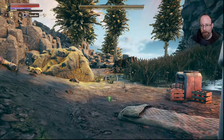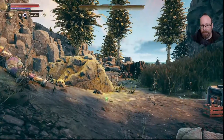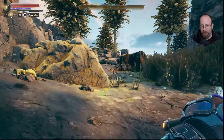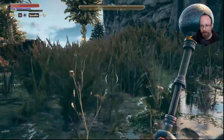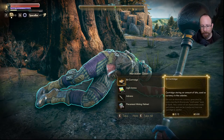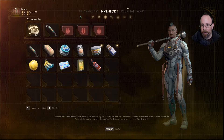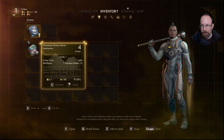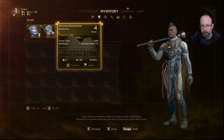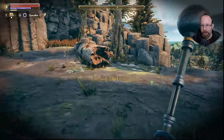If I hold and swing that's one kind of attack; if I just click it's constantly clicking. I wonder if there's a different wind-up attack on these guys. Let's sneak — there's a dude. Piecemeal mining helmet, let's take all. I want to go to my inventory and see if I can equip this. I have it set so helmets aren't visible, but that gave me a little bit more armor. I like seeing the character faces.